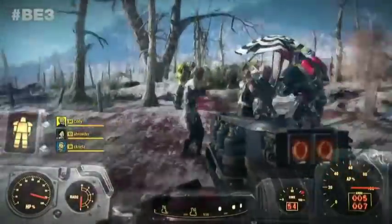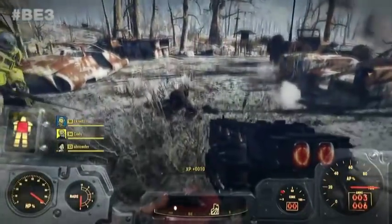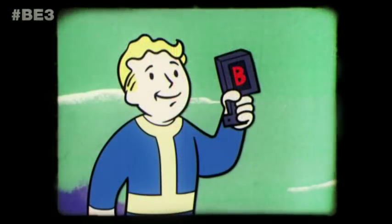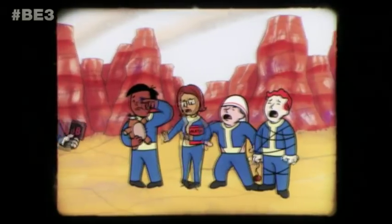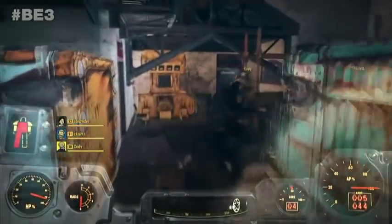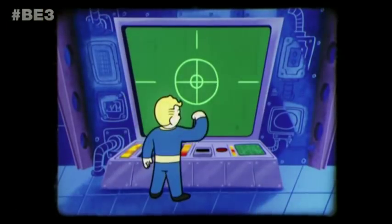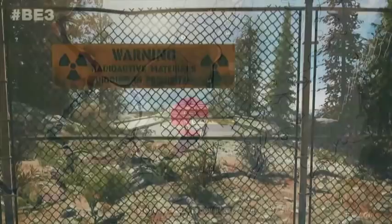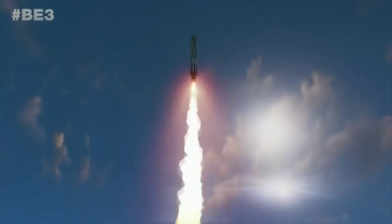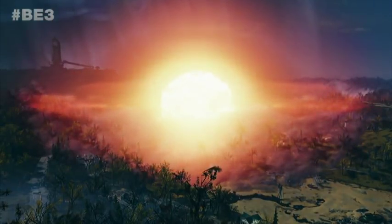So now when you get irradiated you get random mutations, and some could actually be beneficial to your build. For example, if I want to play a strength-based melee character, there's probably a mutation that gives more Strength but less Intelligence — if I'm making a very focused specialized build, that could make my character even stronger. I really hope some mutations are visual too, like getting more muscly, or even one where you get so irradiated that radiation actually heals you but you glow green and deal radiation damage to nearby players. Some crazy stuff like that — very Fallout-y.